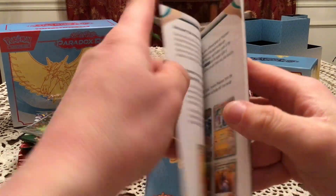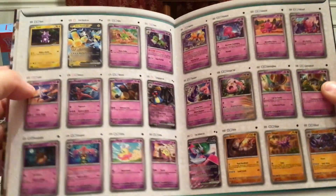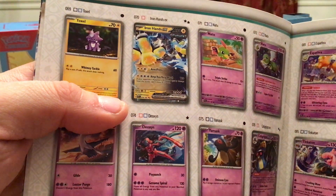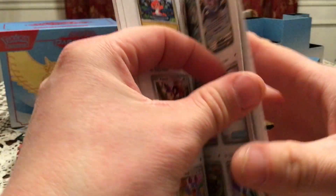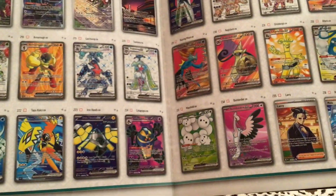First off we have the Player Guide, which is just tips and tricks on how to use various cards in the set. But of course there's the picture set list in the back for every card in the set. I know the Iron Hands cards are something I want to get — it's probably my favorite Paradox Pokémon, so I'd like to see a version of that. But we obviously got the stuff in the back, like all the really nice illustration rares and textured stuff.